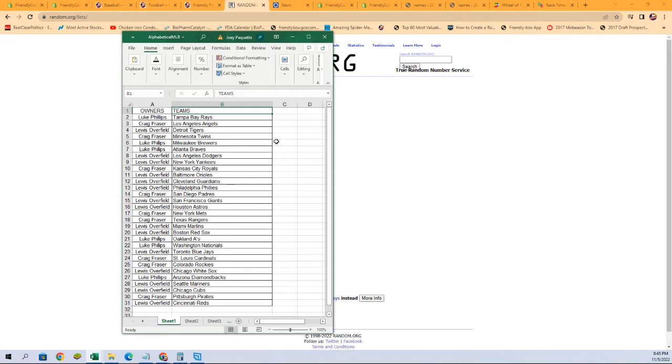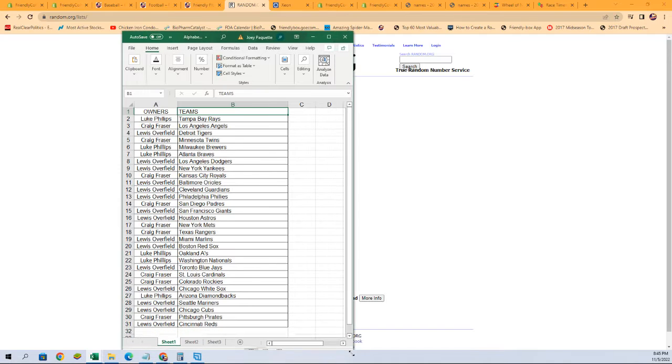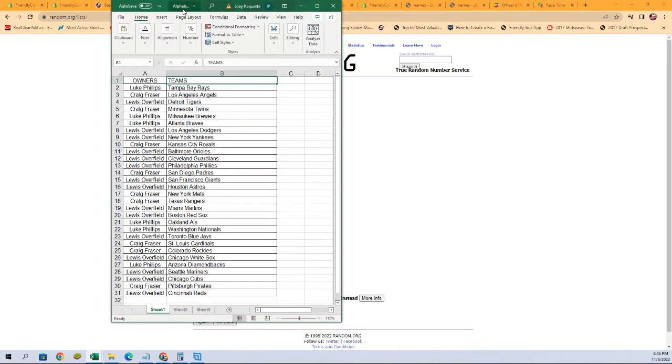Here we go — starting out at the top: Luke P with the Rays, right underneath that Craig F with the Angels. Scrolling through — Lewis O with the Dodgers and Yankees, Craig F with the Royals, Lewis O with the Astros, and Lewis O with the Mariners. Who's got the Pirates? Craig F.